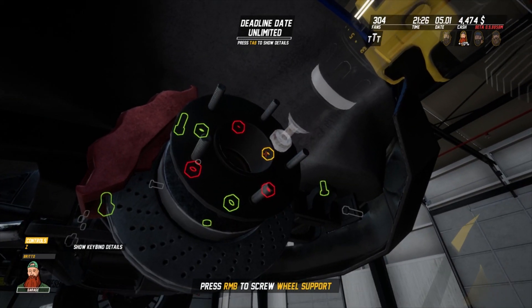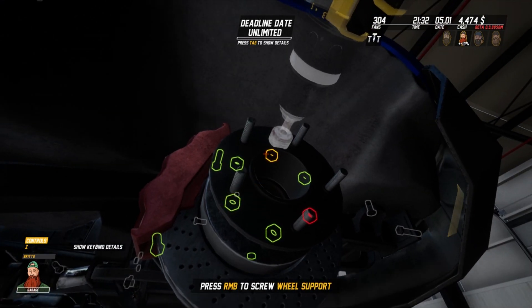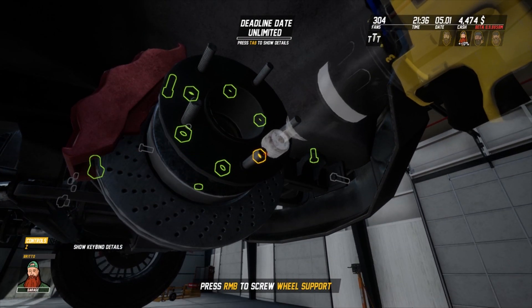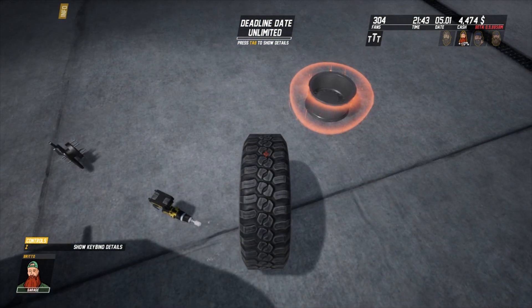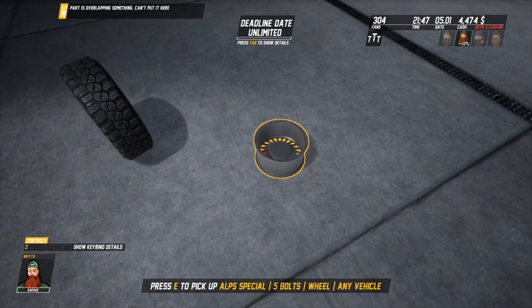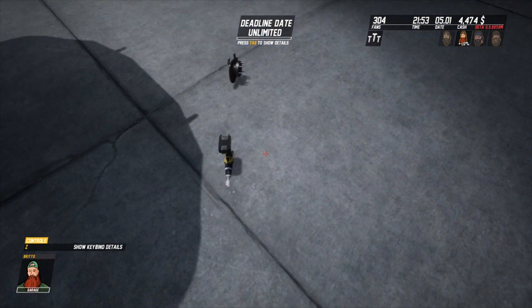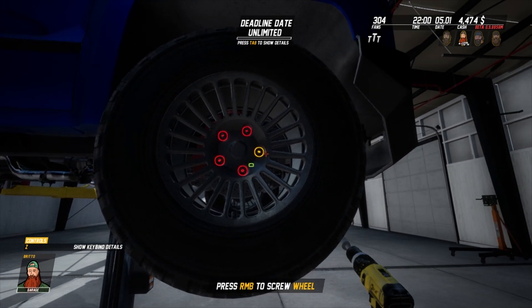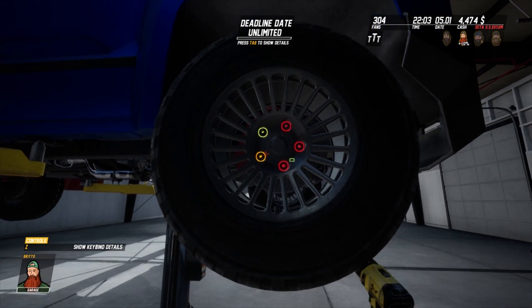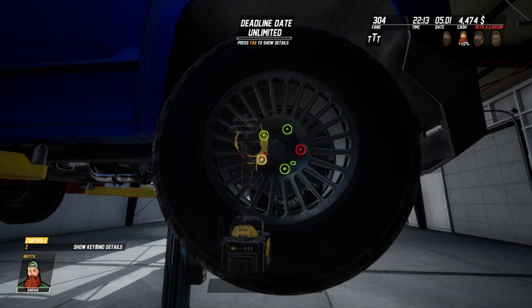One thing I've always done in real life - when putting something back on, crisscross. Same as when you're putting your tire on, don't go around with your nuts, go crisscross. So instead of going around, go from here in a cross pattern. Don't fully do them up straight away - do them up so they're nipped but not fully done, and then once they're all nipped up you can start tightening.